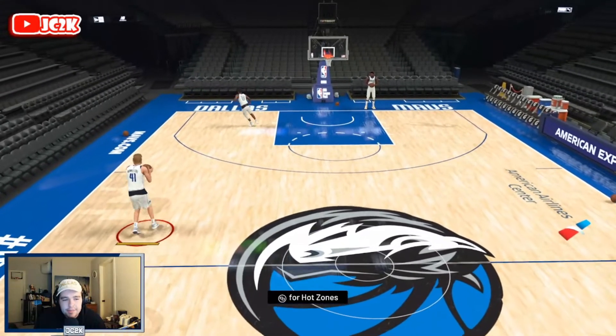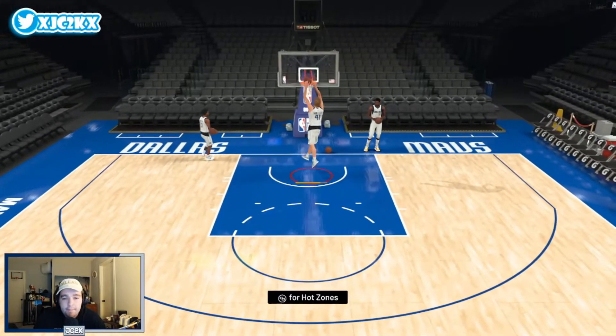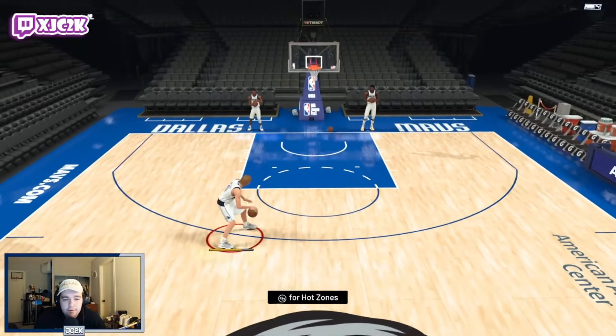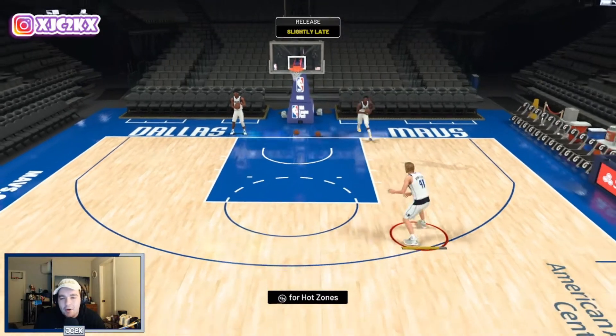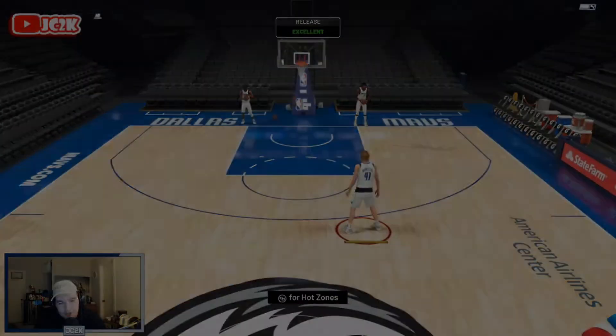Full-court dribble sticks — I don't expect him to be impressive at all. Behind the back actually isn't that bad; between the legs is pretty bad. Overall, the lack of speed is really what concerns me with this card — I think it's going to prevent him from being a top big man option. But I am excited to use him in the pick-and-pop and the post, so without further ado, let's hop into a game and see what Dirk Nowitzki can do.